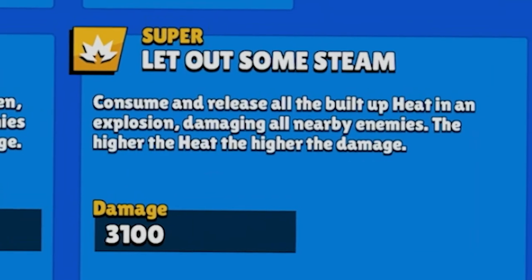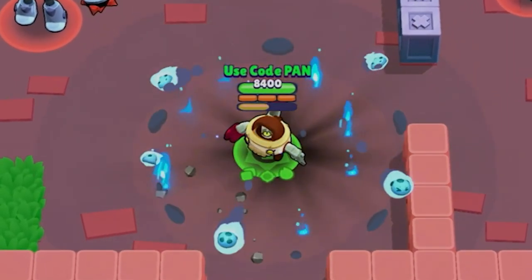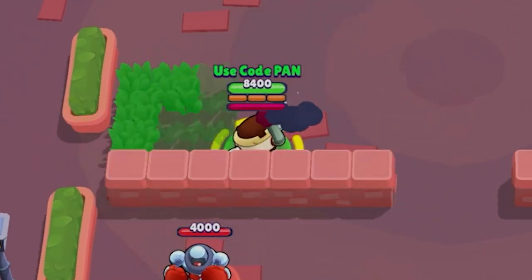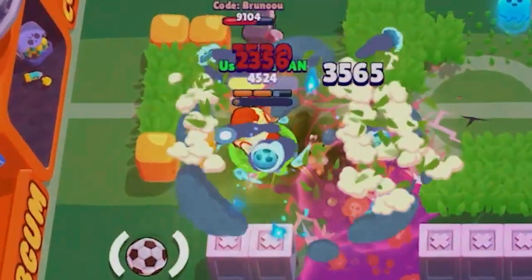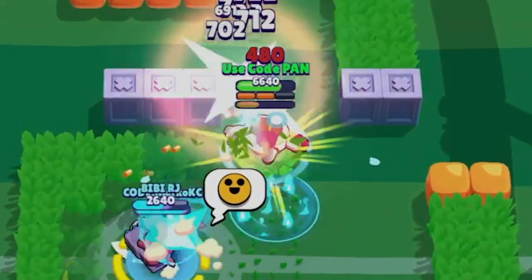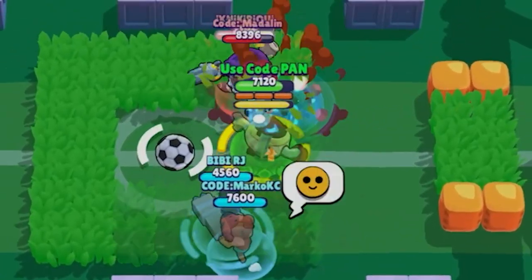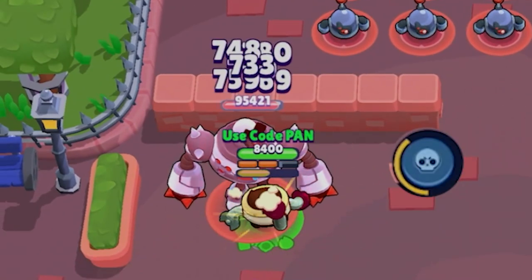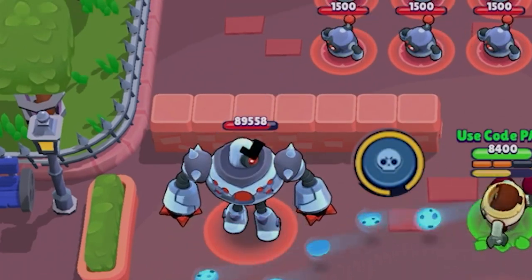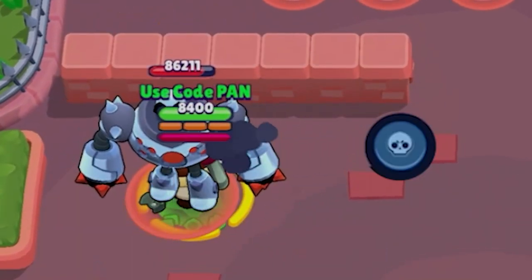Next up is her super ability, Let Out Some Steam. With this explosive move, Pearl releases all that built-up heat from the oven in a spectacular explosion. This not only obliterates the environment, but also sends enemies flying backwards, and those caught in the blast take a lot of damage. Her super's damage can be formidable depending on how much heat is in the oven, but it has a relatively short range, requiring careful and precise placement. To charge her super, Pearl needs to fire off two clips plus four cookies — each clip having five cookies — that is essentially 14 cookies to unleash this fiery spectacle. The super recharge rate requires her to use her super on enemies three times to fully recharge it.